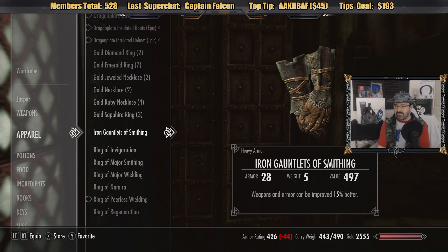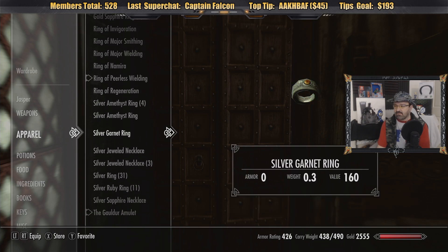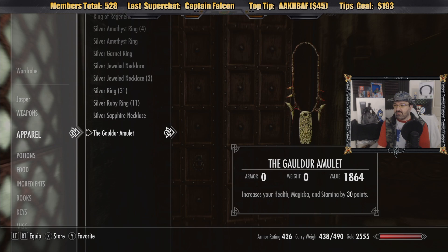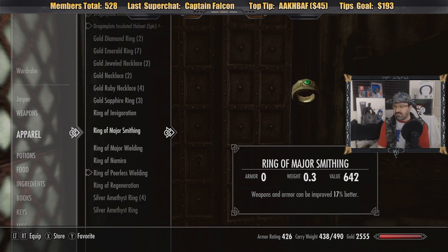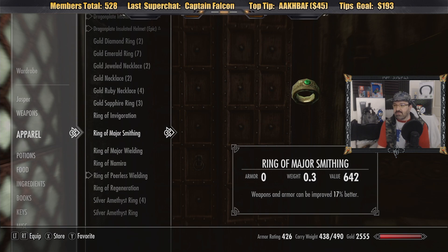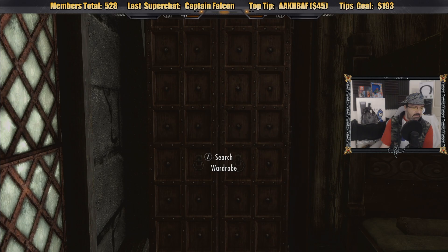Everything else I'm going to enchant and sell. I don't need the Gauntlets of Smithing either, I'll put that away. There's also a ring I'm not going to sell — I don't want to accidentally sell it. It's the Ring of Smithing, the one that does the double buff. Everything else I want to sell.